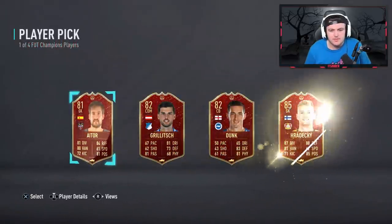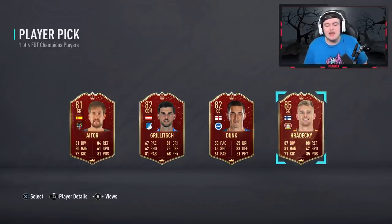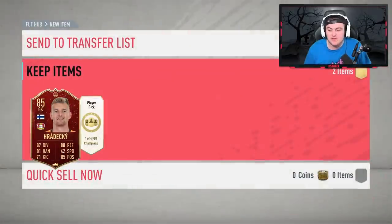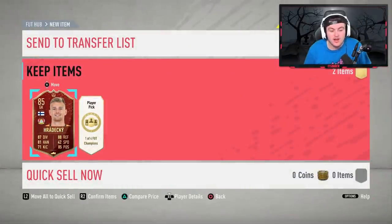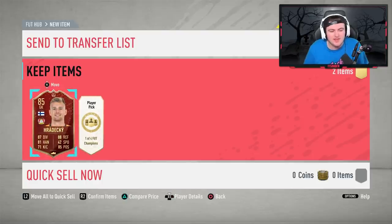The first one's probably going to be Hradeki here — I think we're definitely going with Hradeki. EA released a pitch note last night about first owner players, so I'm going to go with Hradeki, but I'm not picking a goalkeeper next time, even if it's the highest rated one. Having first owner players is going to be useful, especially outfield players. That card design is really, really nice.